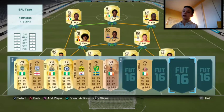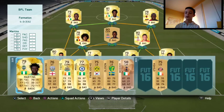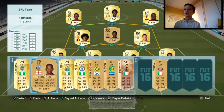Now onto the bench. We have Obafemi Martins — he used to be in my squad, very fast, a good striker and good backup for Bonnie. Then we have Barihino, who also fits in with chemistry which is very good, and he's fast as well. I love pace players.